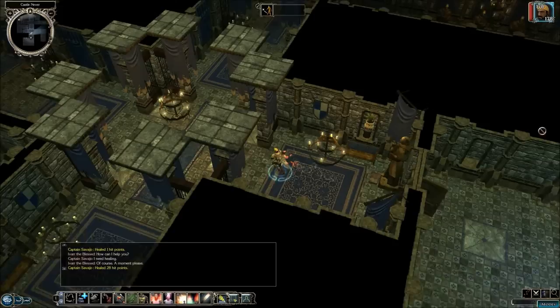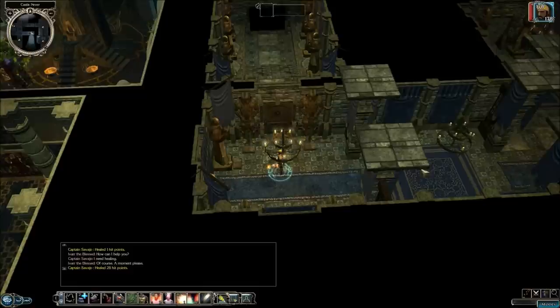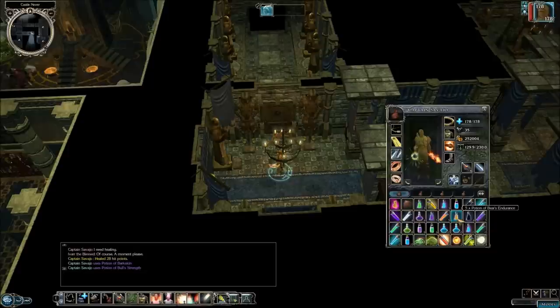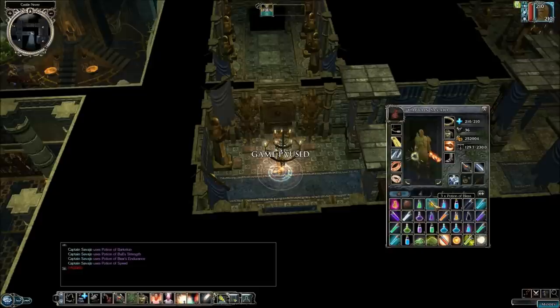For right now, we are going to go through this door on our right. The first thing we're going to do is buff up using these potions that we've been saving up: some Barkskin, some Bull's Strength, some Bear's Endurance. Let's put on Haste with this Potion of Speed, this Potion of Bless, a Potion of Aid, and finally a Potion of Invisibility.